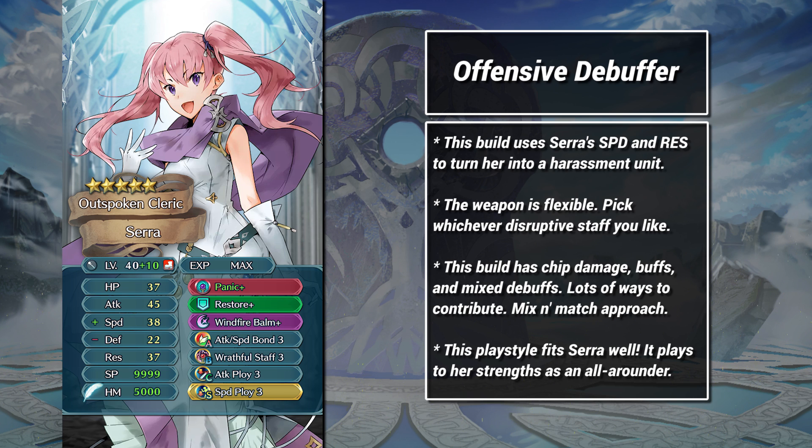That's not too shabby considering she still has 37 res and double ploys. With Attack Tactic, that becomes 56-43, more than enough to deal meaningful damage. The ploys and other debuffs are flexible, but I feel like Attack and Speed Ploy are the best in a vacuum.